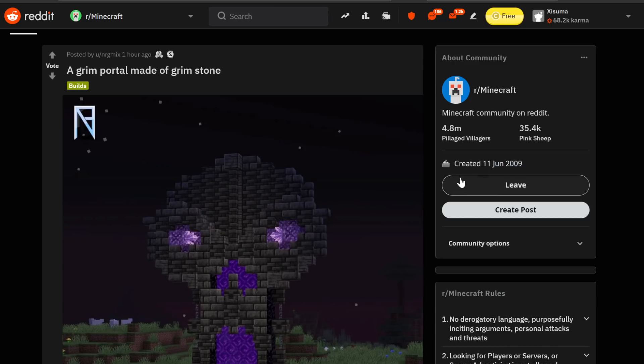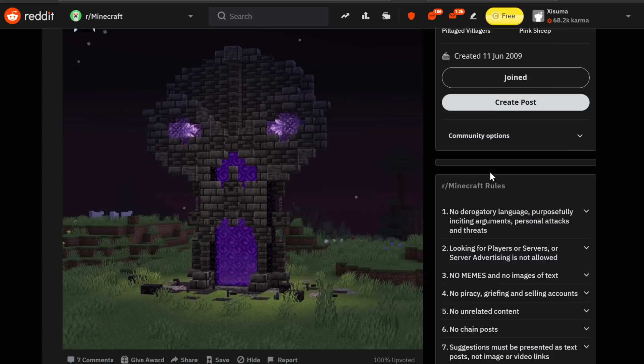Also, NRG mix with this awesome build — a grim portal made of grimstone. Look at the possibilities with these new blocks. The more they add to the game, the more you can unleash your imagination and create wonderful things. And this is a really, really cool build.